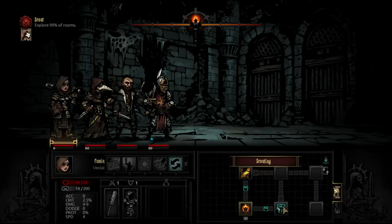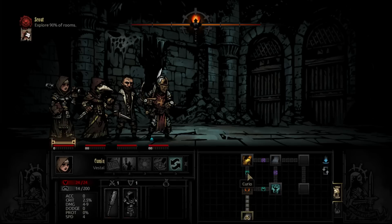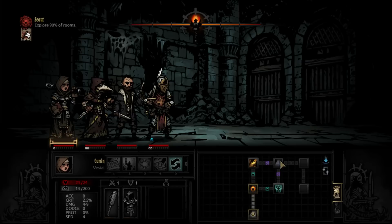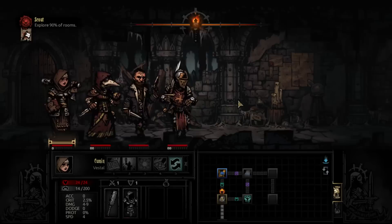We got a scout, which lets us see immediately what's coming up. This mark is a room battle with some item we can interact with. This is a room with a treasure chest. These are a curio — special events. Purple is a trap, and this is nothing. So what we could do is go up, down, and hit that — that way we'll get everything. It's usually good to play with the knowledge that you have.